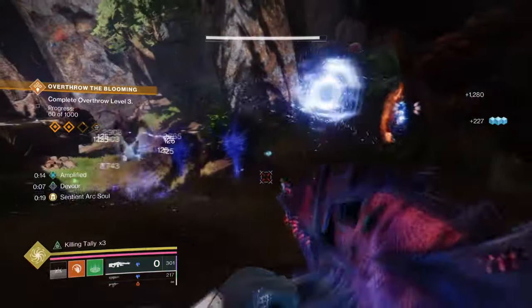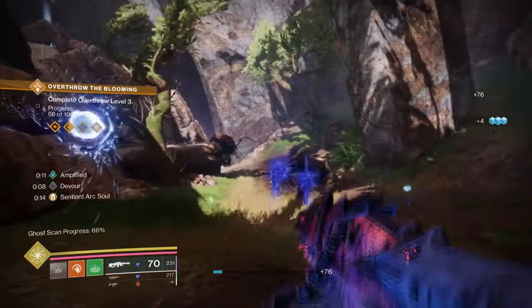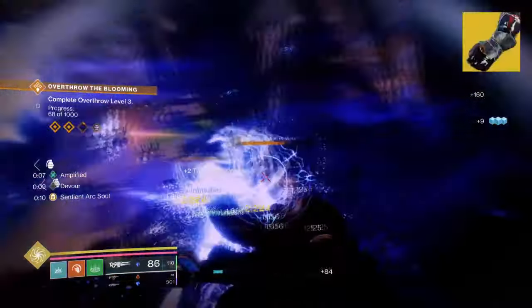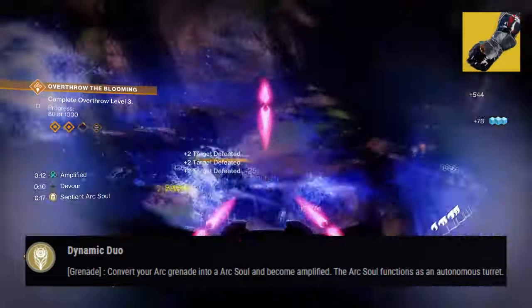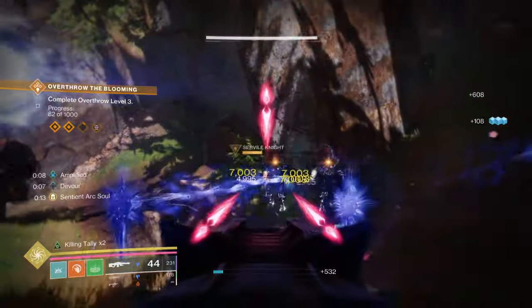For those that decide to stay, we're going to be using Agra Scepter and Getaway Artist for achieving our goals. Getaway Artist's exotic trait, Dynamic Duo, states: convert your arc grenade into an arc soul and become Amplified. A pretty standard exotic that allows us to create an even more powerful version of the base arc soul that we're used to.